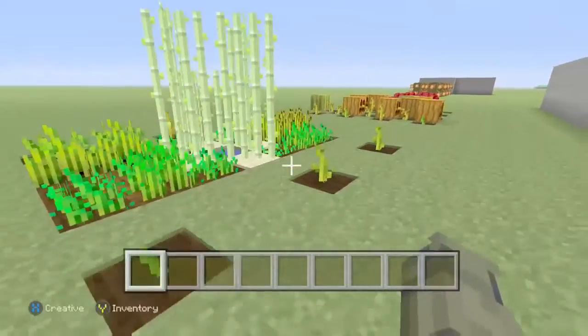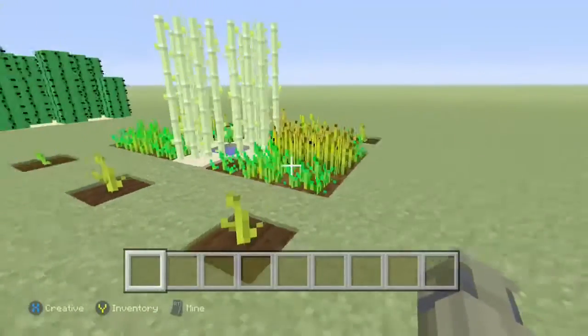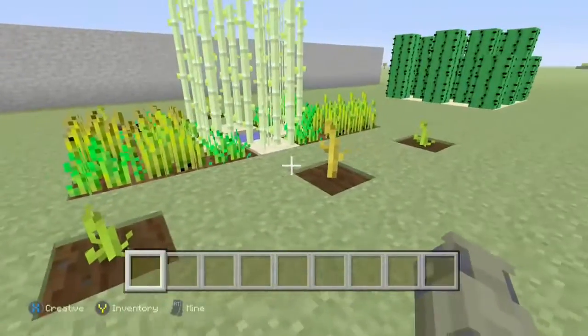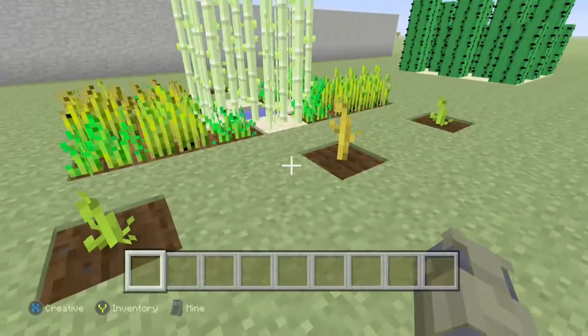The next one here is more like a zen garden or something. It's pretty much the same except you got pumpkins - you can put pumpkins and melons on it and they'll actually grow.